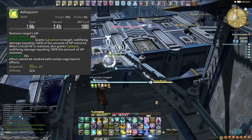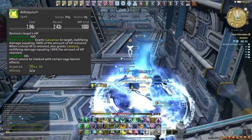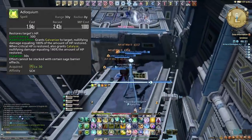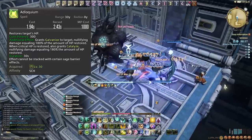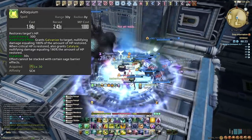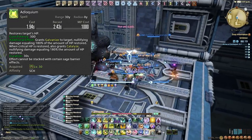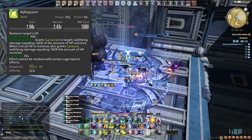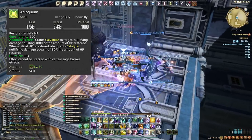For the most part we want to be doing DPS, but Adloquium is highly effective so if you need to use it make sure you're fully utilizing it. Sometimes if you've run out of resources — all your OGCDs and Aetherflow stacks — then just spam Adloquium. It gives a shield and a heal, and if the tank has no cooldowns left it is our last resort.